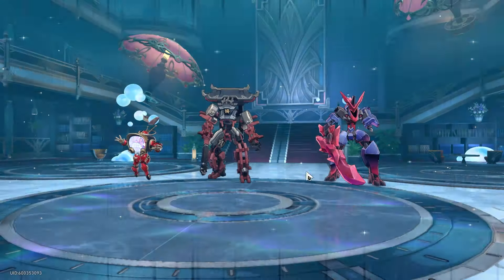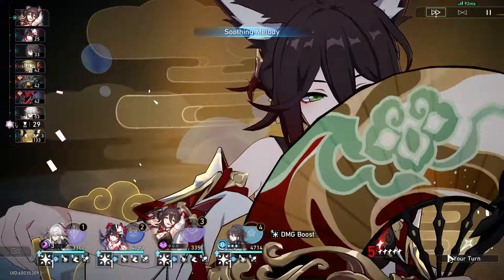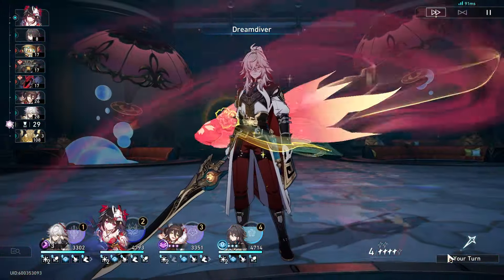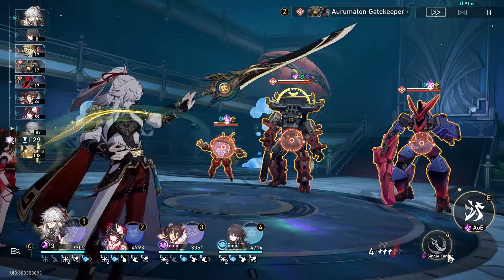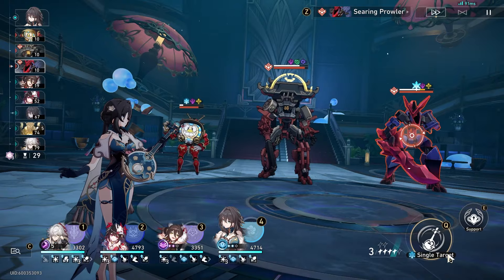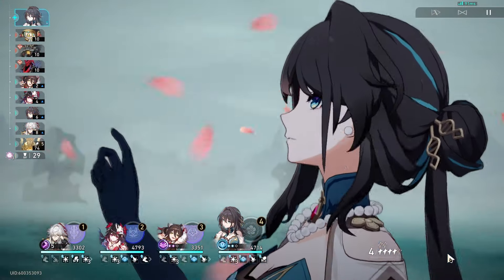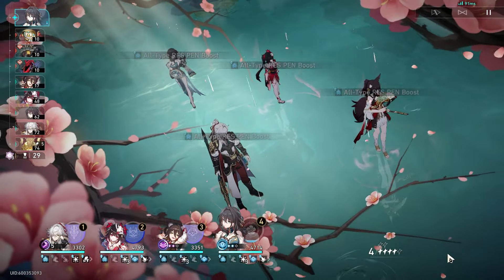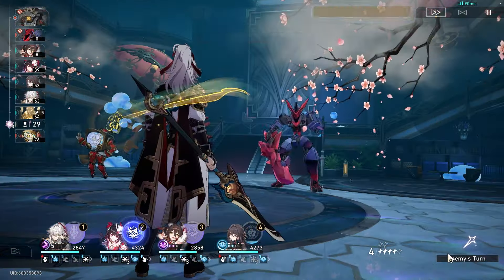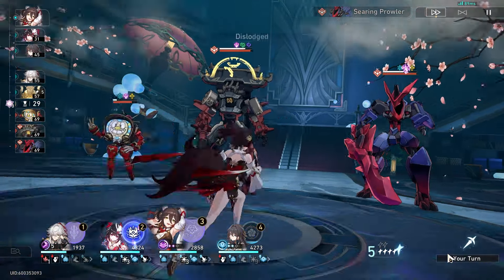The second showcase is another example of how this team comp can clear wave 1 in the first cycle, but the playstyle is very different. Notice how I didn't use Jing Yuan or Ting Yun's technique before the start of the fight. This playstyle is all about timing Jing Yuan's Lightning Lord to do the maximum damage. Ting Yun is also using Planetary Rendezvous instead of Dance Dance Dance. You purposely do not want Lightning Lord to arrive fast — the idea is to clear the field of all unnecessary targets and have all your damage buffs active when Lightning Lord hits.